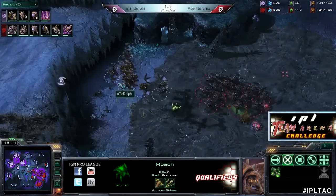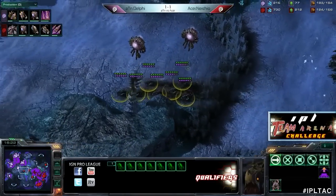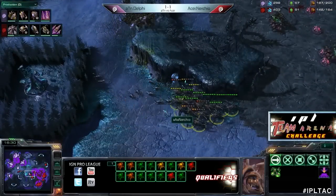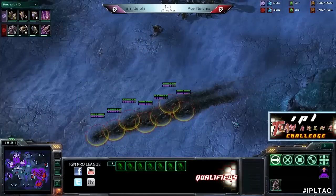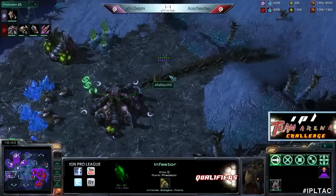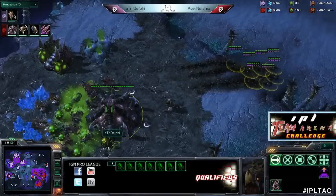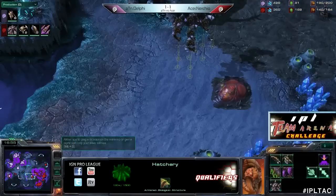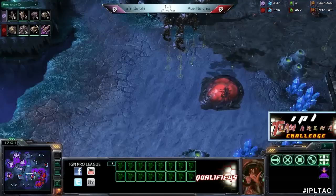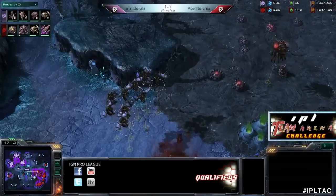It's interesting - in ZvZ just like Zerg versus Terran and Zerg versus Protoss, Zerg players use mutalisks to harass as they transition to the late game. Now we catch a glimpse of those infestors moving into Delphi's fourth base. Here come the infested Terrans popping out - perfect amount, not wasting energy. He's going to get the hatchery one way or another. That might be enough to take out the hatch - looks like another cancel though. Infested Terrans do a lot of damage. A loss of 300 minerals right there for Nerchio canceling.